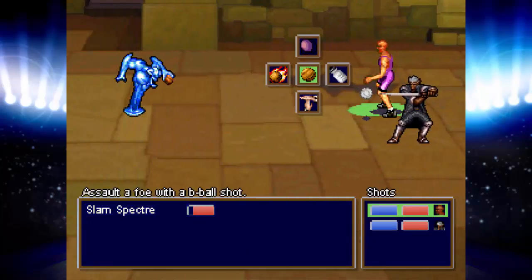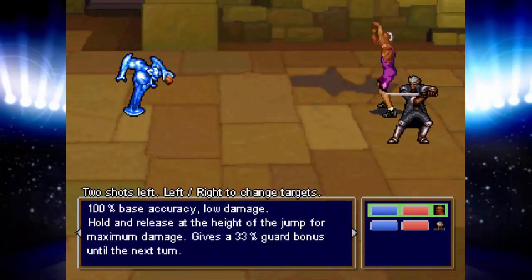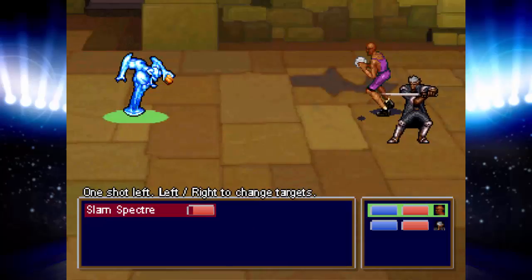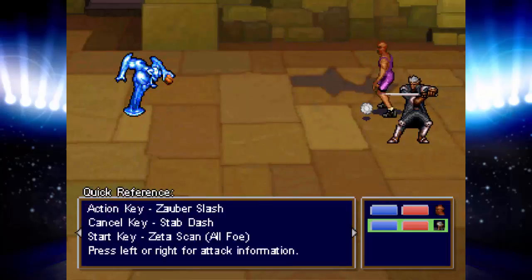I'm not sure that I... Assault a foe with a b-ball shot! Up key for the jumper. I feel like I'm missing something.